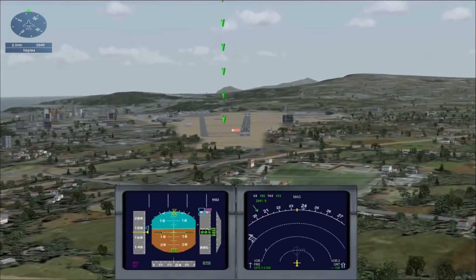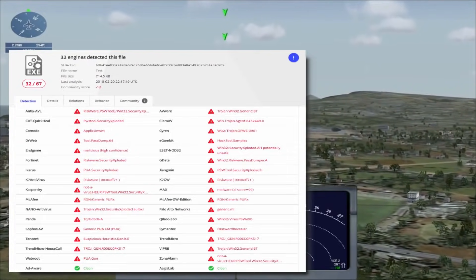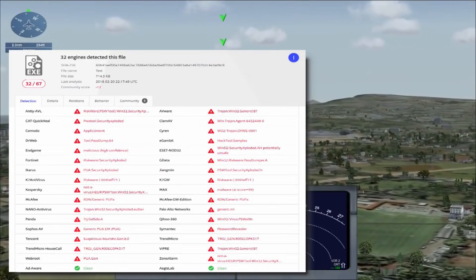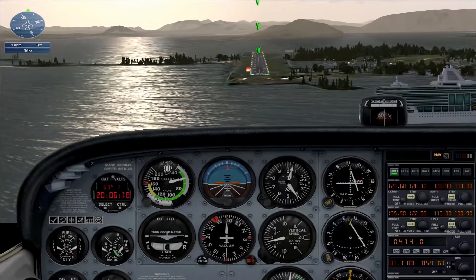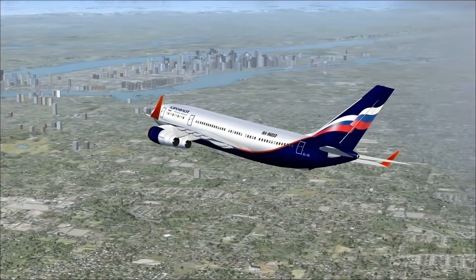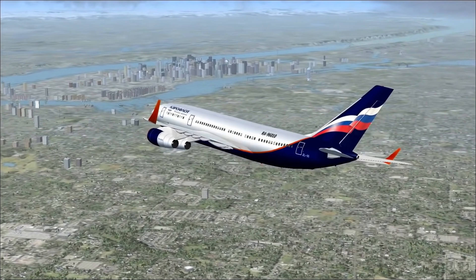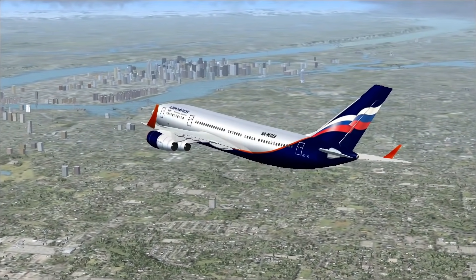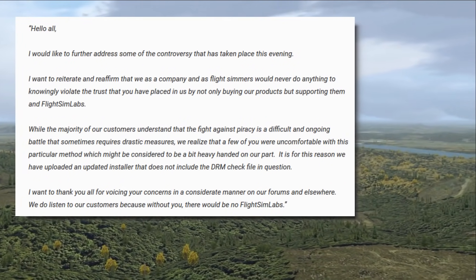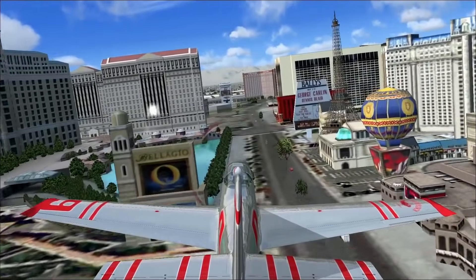What did this malware do? It took the user's name and password logged into Google Chrome, giving Flight SimLabs access to any website associated with said user. Now you're probably thinking, oh boo hoo, pirates got what they deserved. However, despite being highly illegal already, there's no stopping the company from accessing a user's details whether they legitimately bought the model or not. Of course, Flight SimLabs claimed they didn't, but the damage had been done. The backlash was immense.